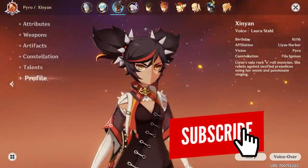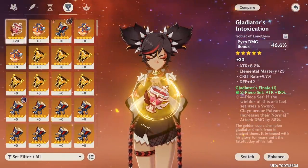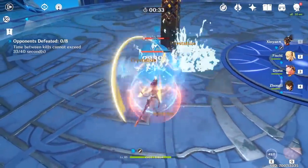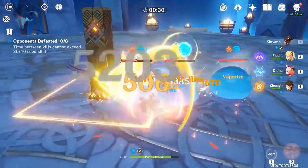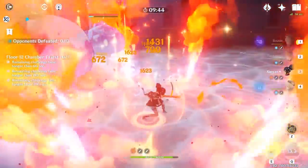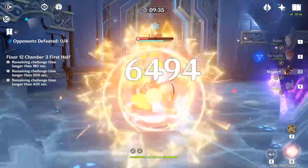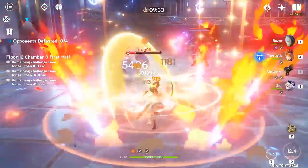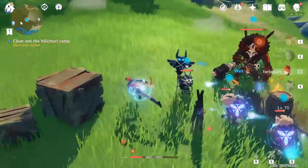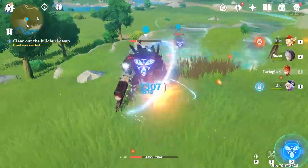The best example is the newest character Xinyan. Her alignment is the pyro element, and yet it would be very inefficient to focus on artifacts that provide pyro damage or set bonuses. Instead, she is an excellent physical damage dealer and, even more surprisingly, she's also a good support character that maximizes her physical damage. Her pyro shield and burst exist for utility — taking care of enemies' cryo shields or absorbing pyro attacks. Once you identify where the majority of damage comes from, it's best to capitalize on that source of strength and gather artifacts for that type of damage.